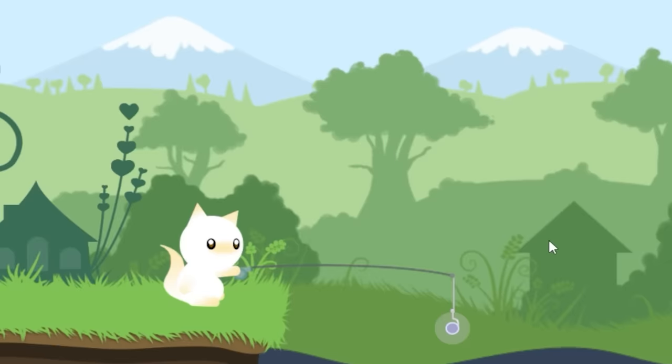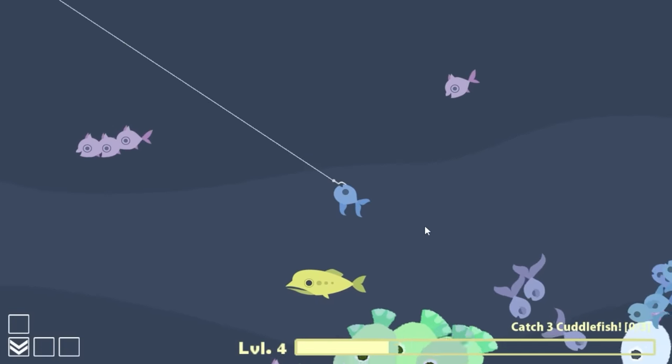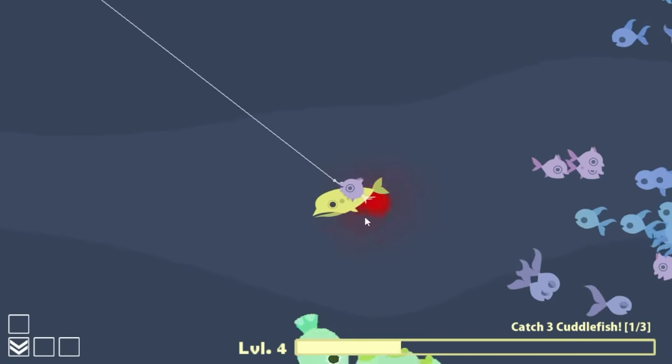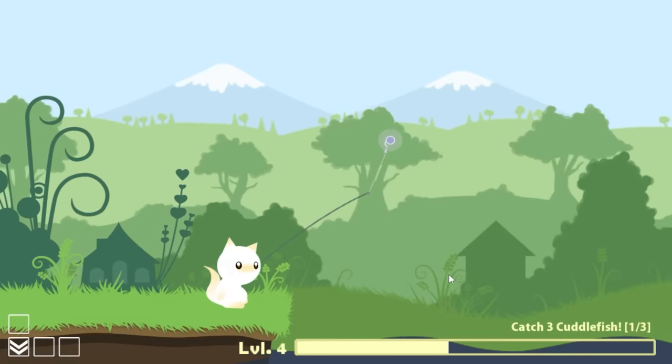Definitely going to catch that just to get it out of the way — easy money. That little fish is $200. We're going to take a little look around. We're starting to see some new creatures; catching one however is probably not going to be super easy. We're going to swoop down and get our fish eaten, so first I need to remove this aggressive idiot and sell it for $45.